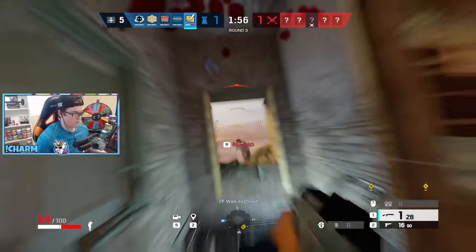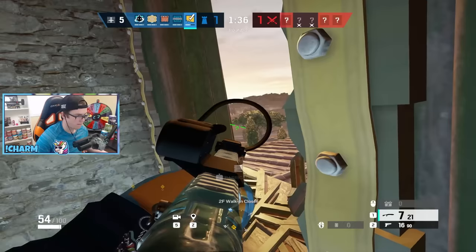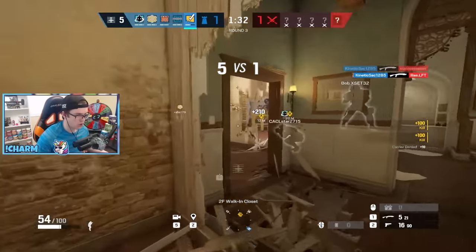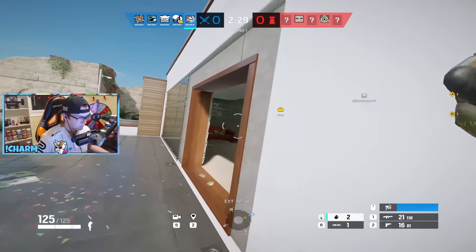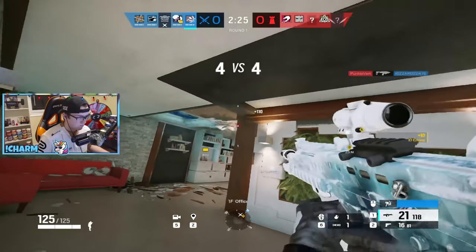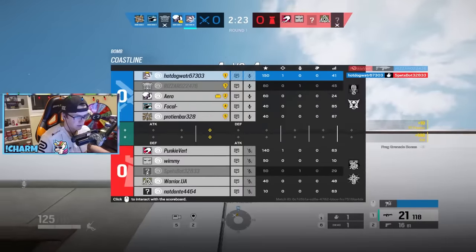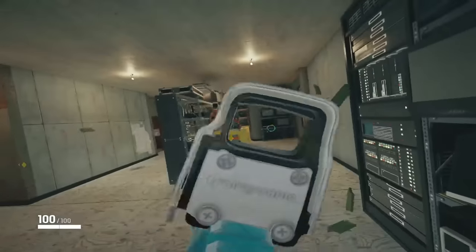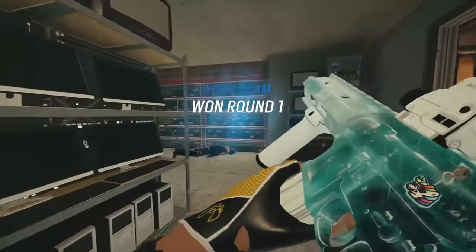Bandit is up next, and by far the best counter is to nade him through the floor while he's bandit tricking. Not only will you destroy the bandit batteries, but there's no indication that you're doing it — ADSs won't stop you, and you should get a free kill on top of all that. If you suck and want an easier solution, you can always try to solo rush the bombsite from the opposite side and shoot him in the back instead.